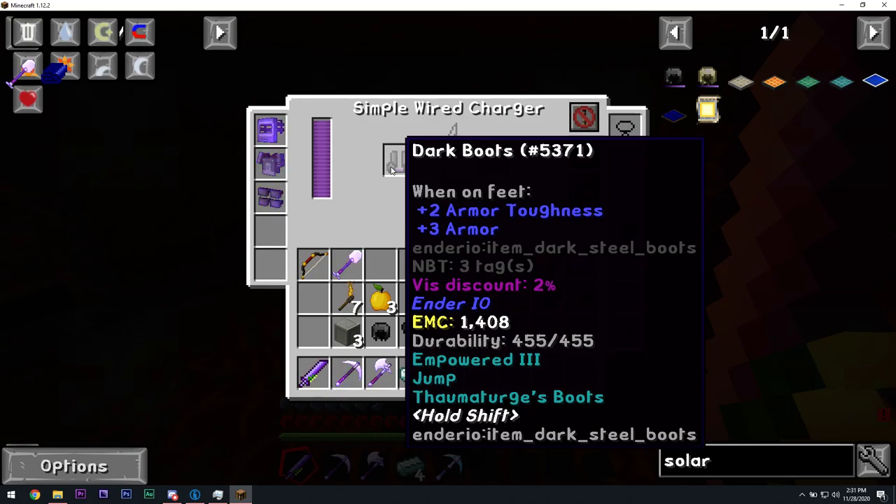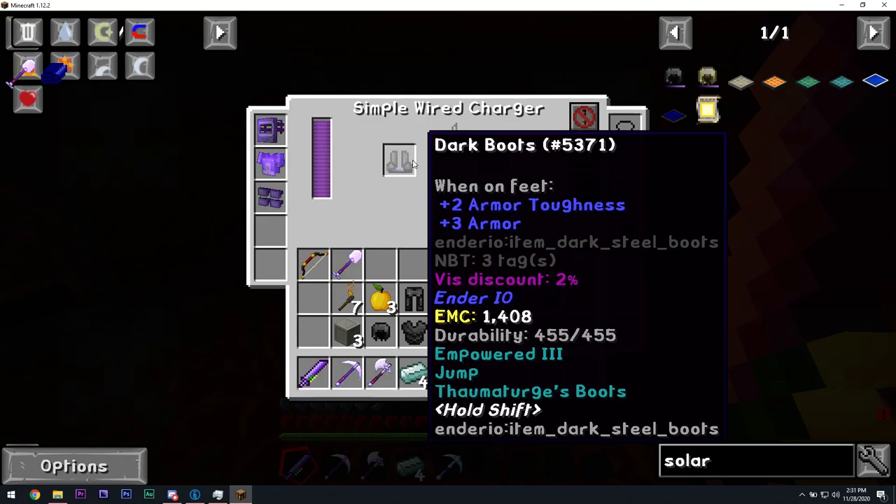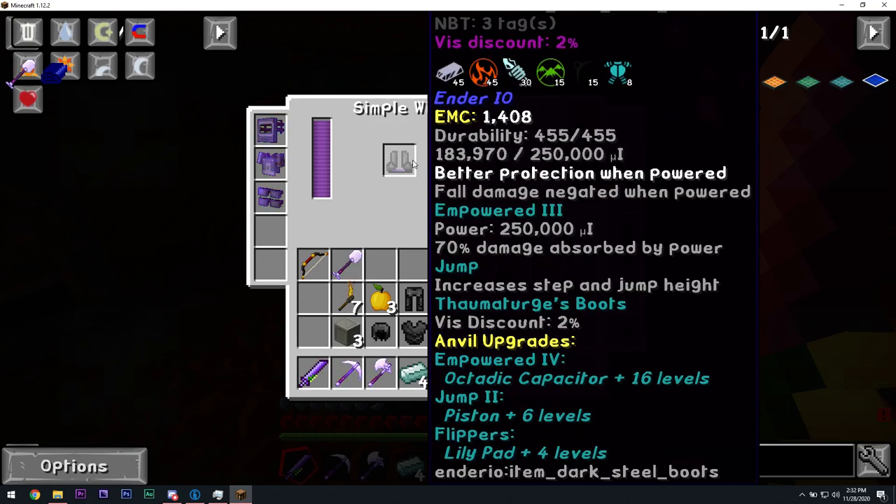So what's it take to collect feathers from that guy — the Simbolian bird? I don't want to do anything like that right now until I make some solarium and capture his essence. Did I tell you these boots he found are actually fully upgraded? Well, not fully — it's almost upgraded. It doesn't have the jump boost, flippers, or empowered four, which requires an octactic capacitor. I'm going to get to work on the ender things.